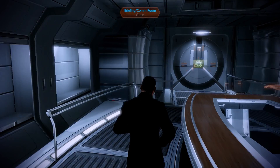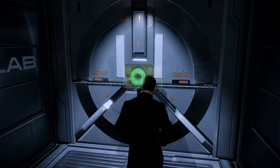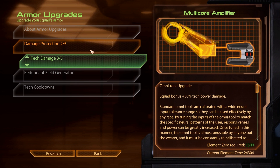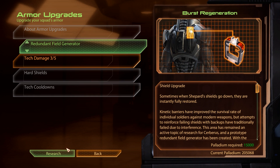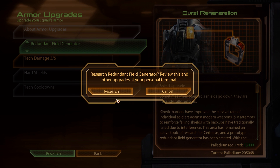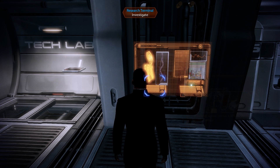Our first stop in today's episode will be the Tech Lab, where we can now research a few more upgrades. All of them can be found in the Armor Upgrades section, and we start with the Damage Protection Upgrade, which will give our entire squad a solid 20% bonus to shields, barriers, and armor. Completing this project immediately unlocks the next one, so let's grab that as well. For 15,000 units of Palladium, we can now research the Redundant Field Generator, which sometimes kicks in and immediately restores our shields back up to full capacity after they have been depleted.